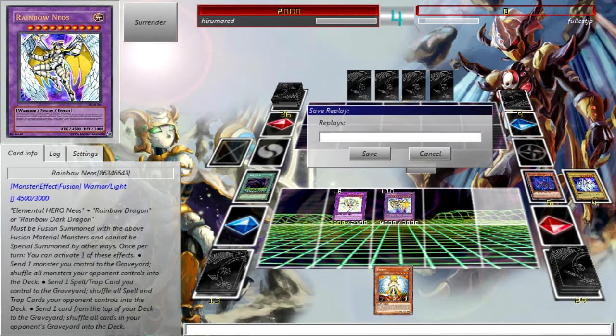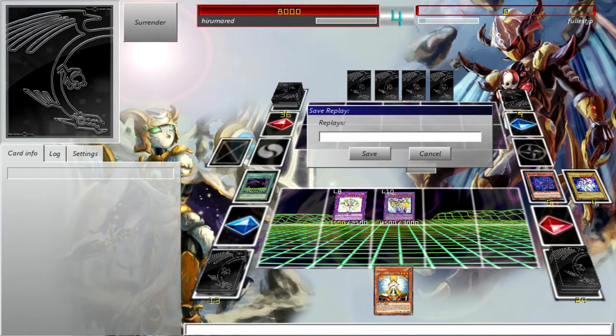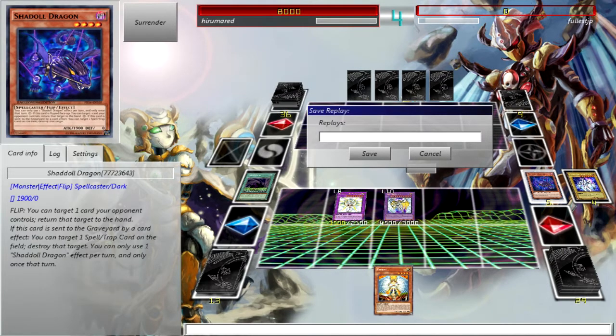And that's my Rainbow Neos deck. Rainbow Neos is awesome against Lightsworns players. And if he had a face-down card, that Shadow Mill right there would have been amazing.